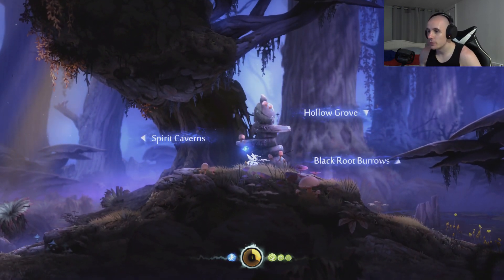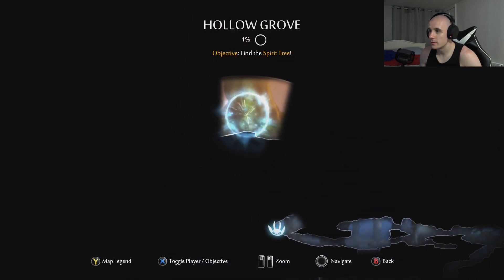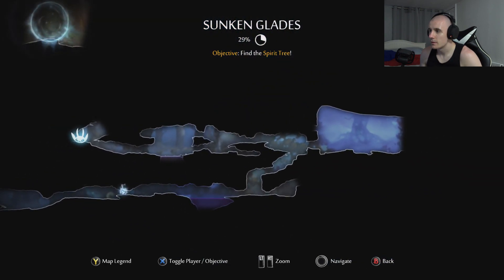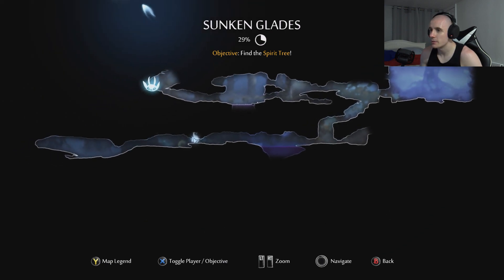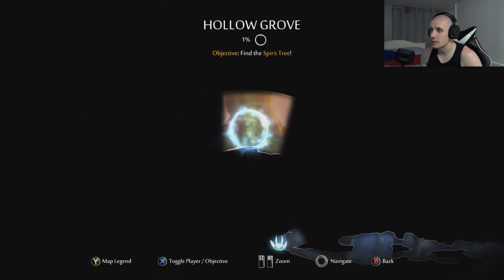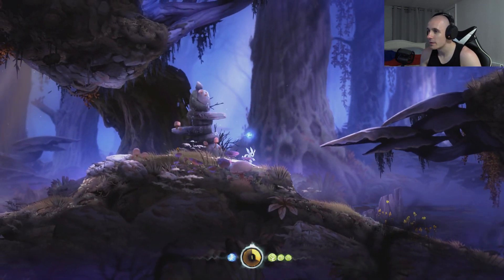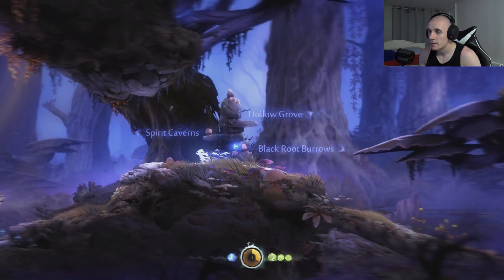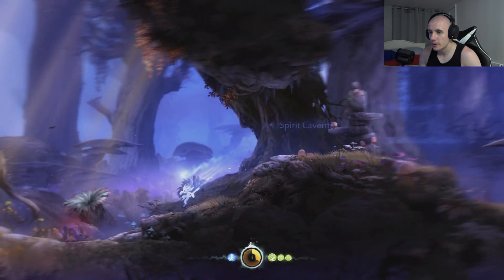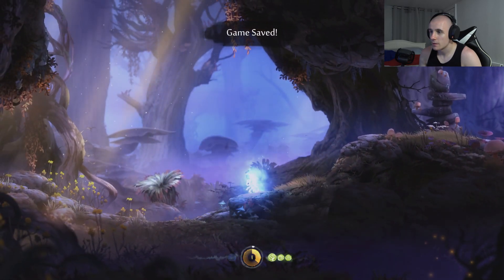Hollow Grove, Blackroot Burroughs, Spirit Caverns. I need to go to Hollow Grove. Wait, a lot of this hasn't actually been completed. Find a spirit tree. Is this just an entire map? It might be. Hollow Grove is this way. Where's the spirit going? Game saved.